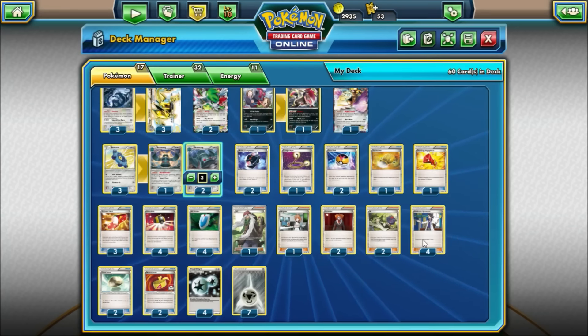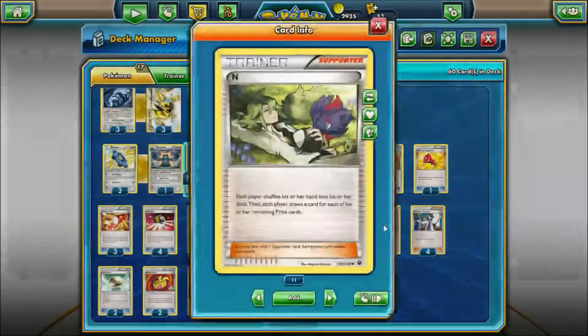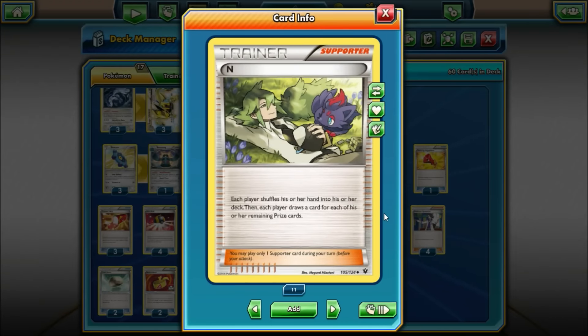For Supporter cards: we're playing four Professor Sycamore — discard your hand and draw seven. Not only is Sycamore the best draw Supporter in the game, but discarding Metal Energies is actually a good thing since we can accelerate them out of the discard with Bronzong. We're also playing 2 N — each player shuffles their hand into their deck and draws equal to their prize cards remaining. This is great in the late game if you're down on prizes, and in the early game when you have evolution pieces you don't want to Sycamore away.